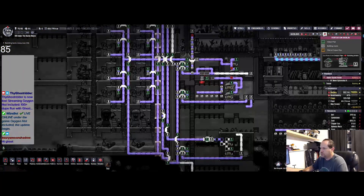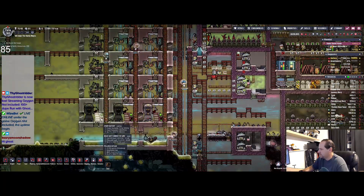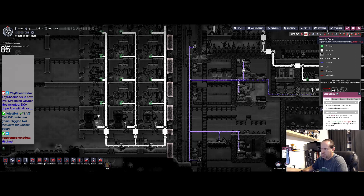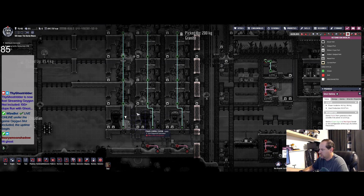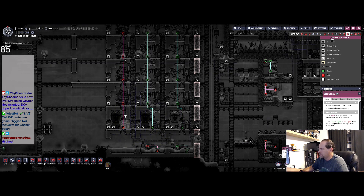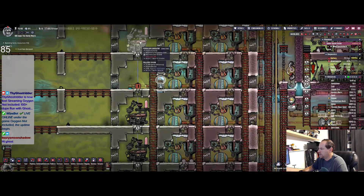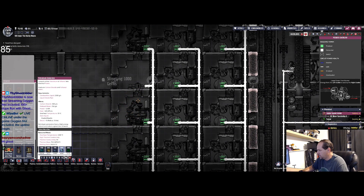Petroleum. Oh looky here — the automation grid enabled. Now where is... and of course it got deconstructed. So let's build out of steel, right there.